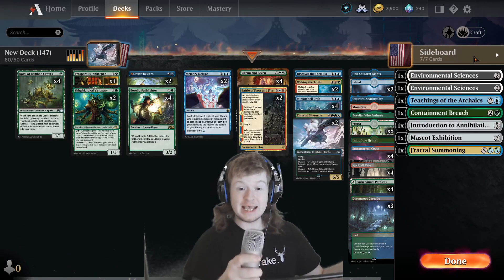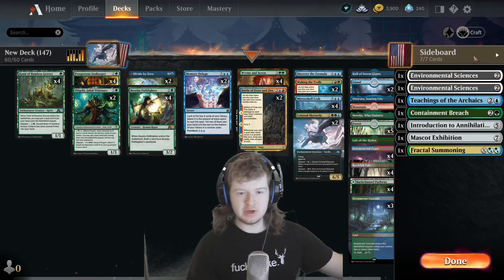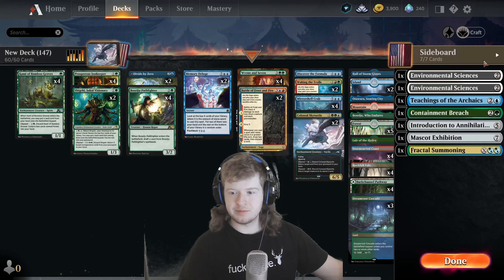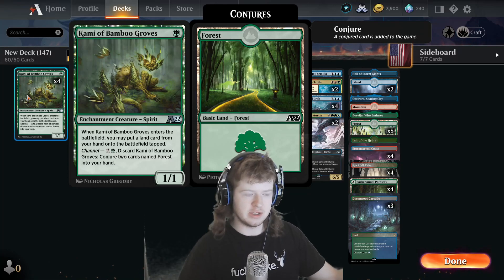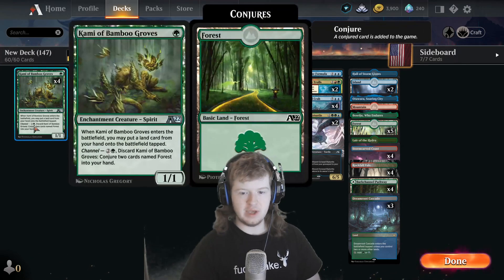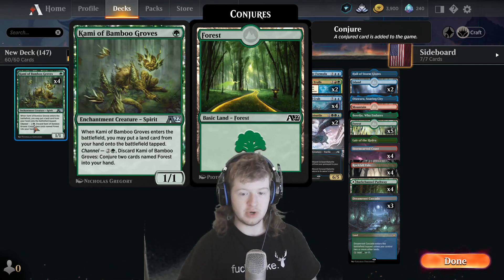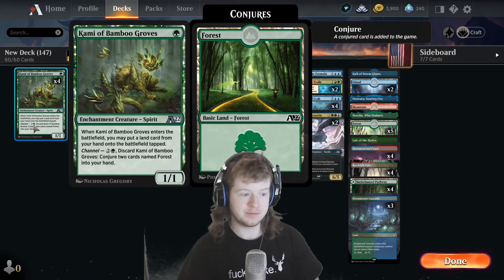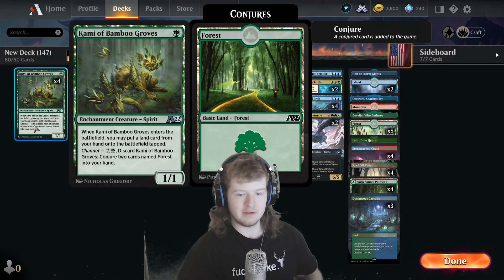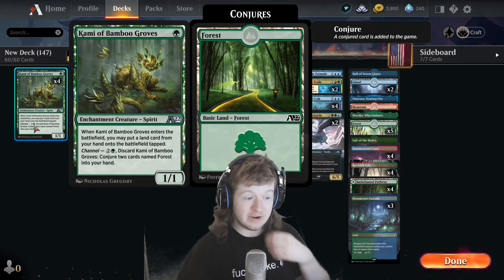Hey, what is up guys, it is Taz Okum here back in the Arena. The new Alchemy Kamigawa set just dropped. I really like a lot of these cards, particularly Kami of Bamboo Groves, which is very similar to Arboreal Grazer but even better, because it has upside late game where you can channel it to get two forests. Early game if you play this on turn one you're ramping, and late game if you don't have lands, that's where channel comes in. Very little downside.